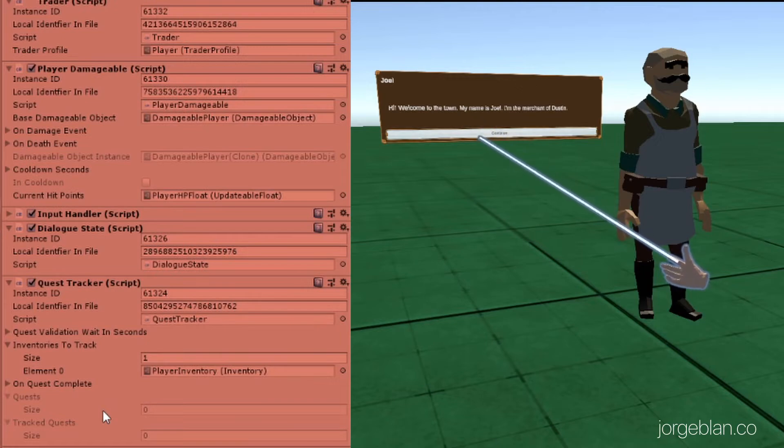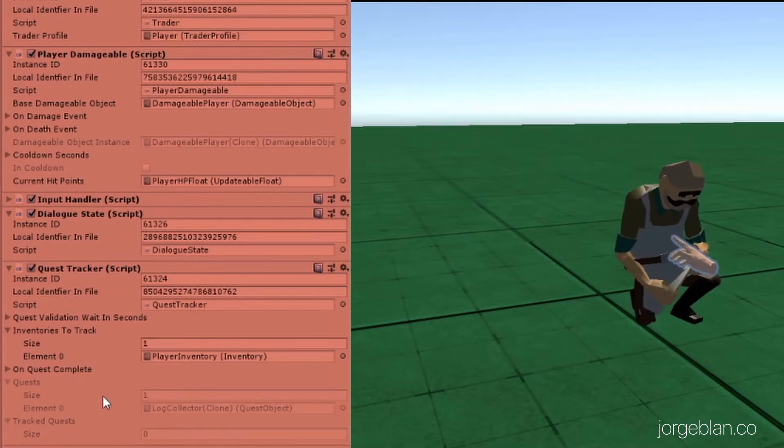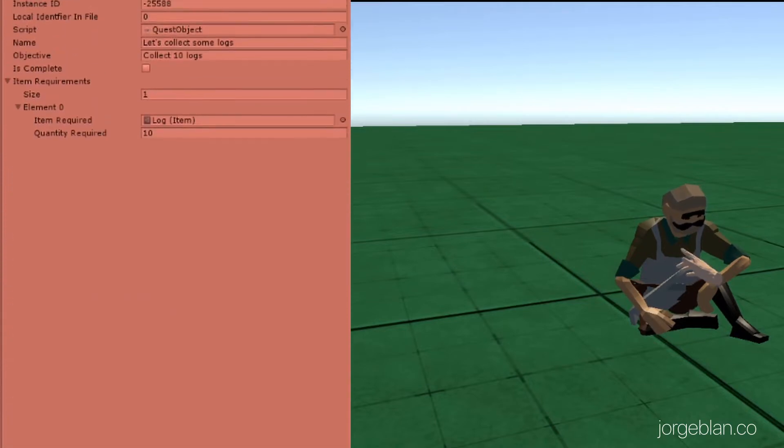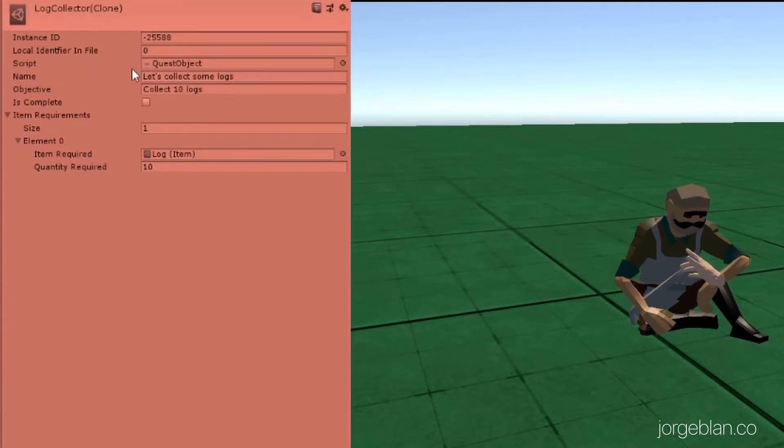Then as we go with the dialogue with the merchant, say yes, I want to talk. Go through the dialogue with the merchant and then now we have one quest here. The quest is called a lock collector. So let's see what that is about. The quest is called 'Let's Collect Some Logs' and the objective is to collect 10 logs, and currently it is not complete.